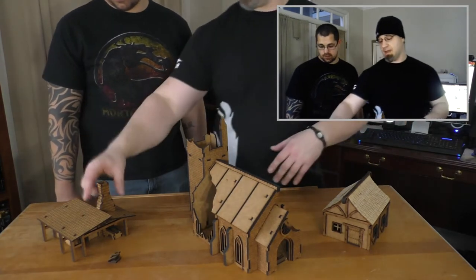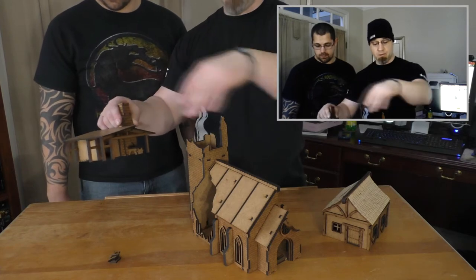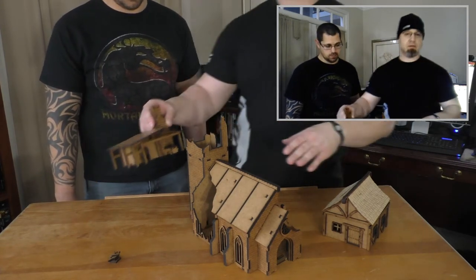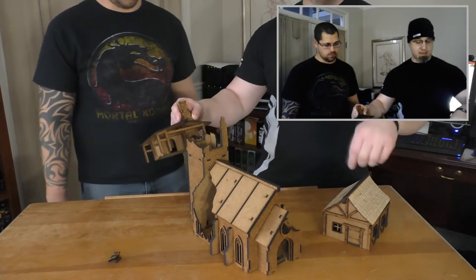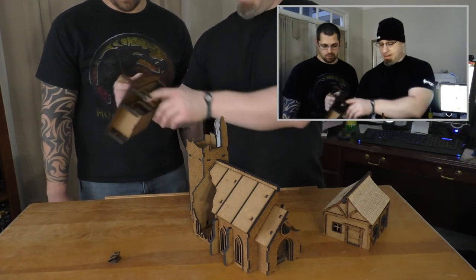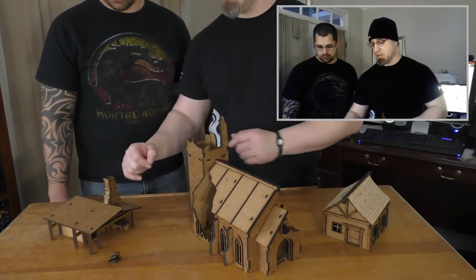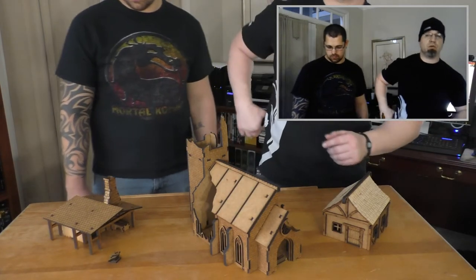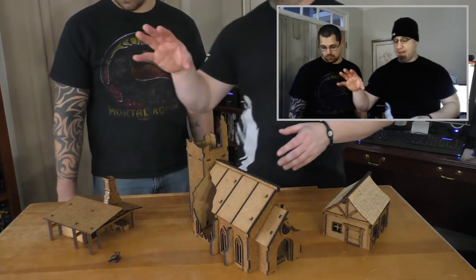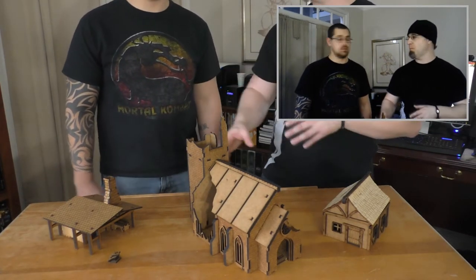Obviously I'm not sticking anything in it, even though I could have left the roof sections unglued like I did with the Gothic Chapel. The house itself actually has a roof that comes off — I'll show you in a second — but there is room inside. The interior I could have used if I chose to leave the roof sections unglued. However, I glued those just to show that as an option. We'll revisit this whole project later on when we get table two complete and everything's painted up.